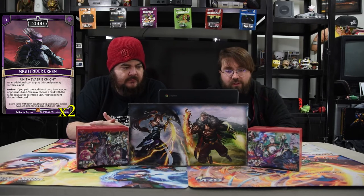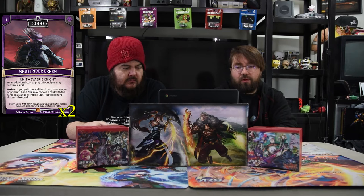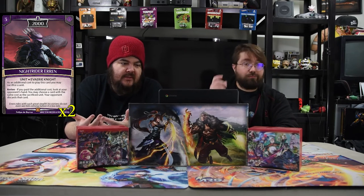Knight Rider Aerin is a three-drop 2000. Additional cost to play this card: you may sacrifice a unit. If you pay the additional cost, look at your opponent's hand. You may choose a card with the same cost as the sacrificed unit — your opponent discards that card. You know what they're playing, you know the spell, the size, the number to call.